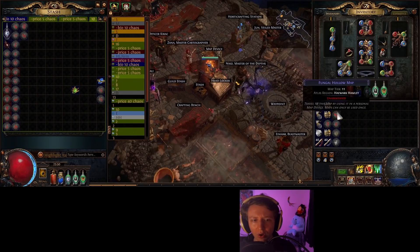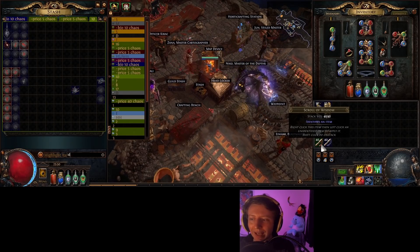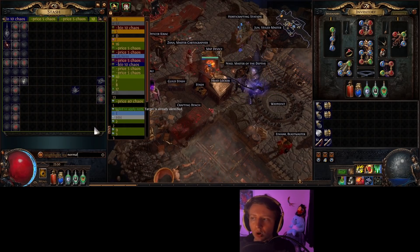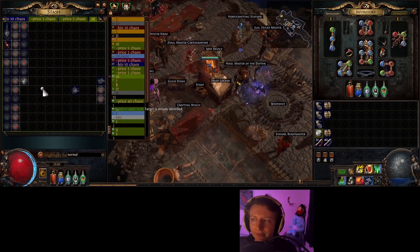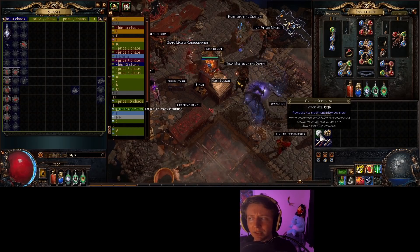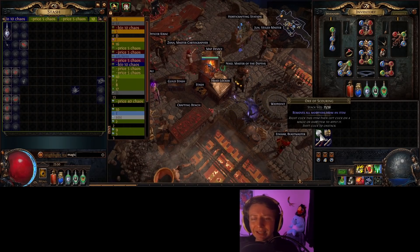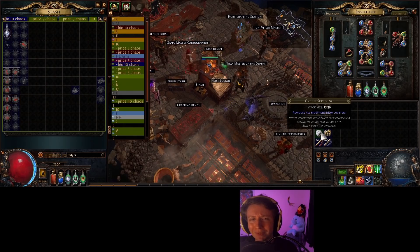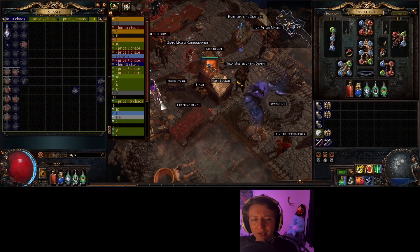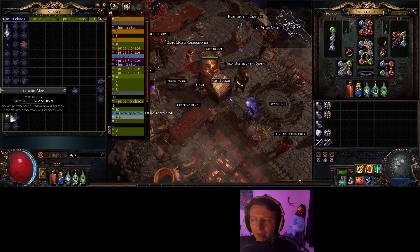I throw all of these maps in a tab, search for which ones need to be identified, identify those, then do Normal and scour everything that doesn't show up — or Magic since we're not going to chisel. Chisels are way too expensive right now. I'd only chisel tier 15s and 16s, but they're like 2.5 to 1 or worse, which is really expensive.